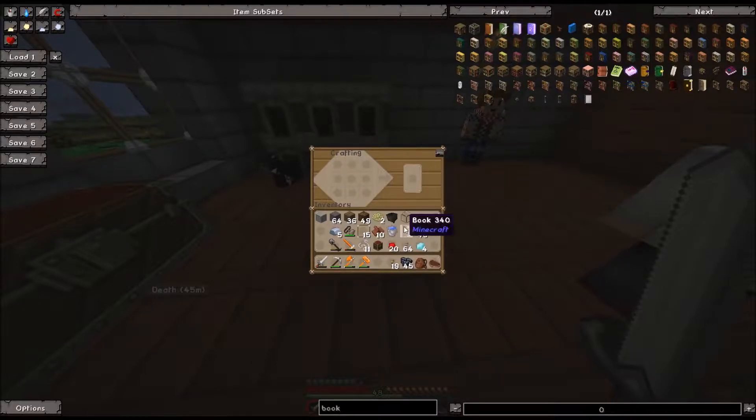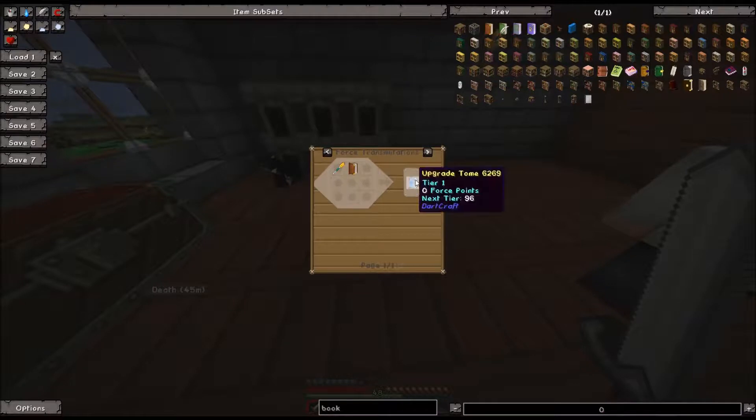Now we gotta make some vials. How do we make vials? I guess we do need all these windows, kind of like this — spread it out like this. So we have quite a few vials. Book here. Wait a minute — isn't this how you make a chemistry book? A book plus a vial — that's how you make a chemistry book, right? Let me see what we can make with this... we can't make anything with this anymore. Did they remove that?